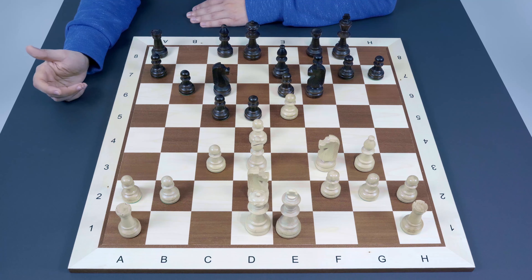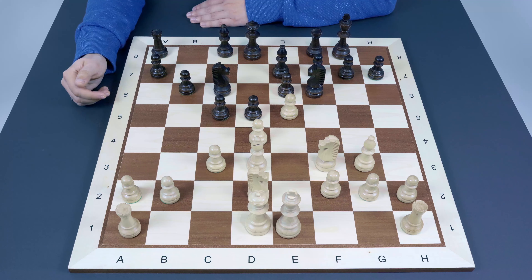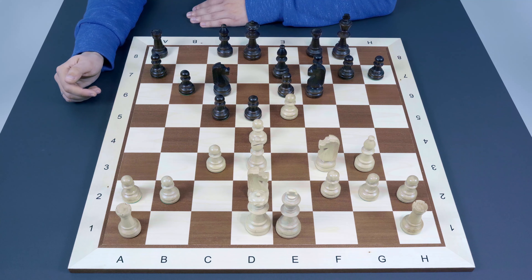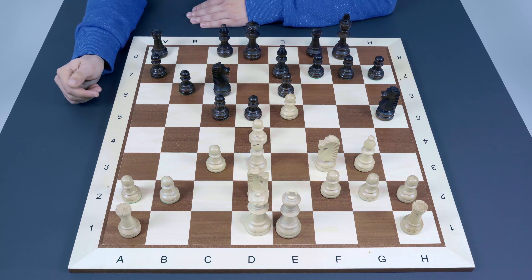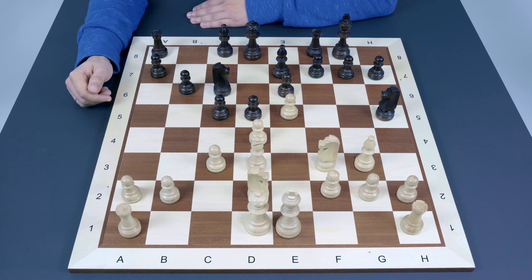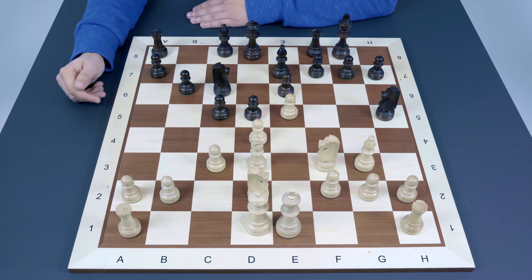After e5 we get a pawn structure resembling the French Defense with some differences. At first glance White is doing really well because Black failed to attack d4, the queen cannot go to b6, the bishop doesn't have a clear perspective, and the knight is forced to a seemingly super-passive position on e8 or d7. But Black has an interesting Nh5 move. It looks strange to go to the edge of the board, but the concrete idea is to capture the bishop on g3 at the right moment.